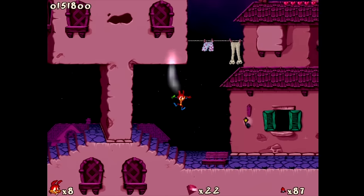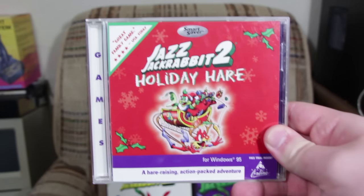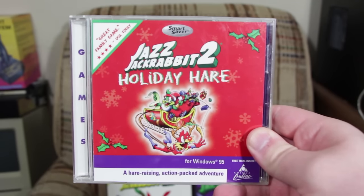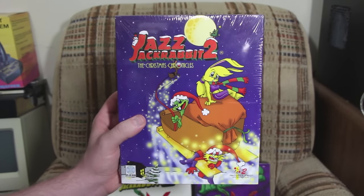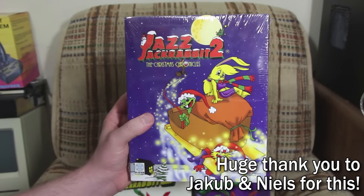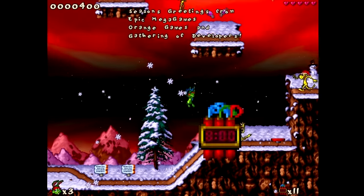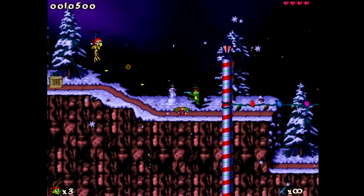There ended up being some expansions and spin-offs in the following years. First up is Holiday Hare 98, a set of Christmas-themed levels in the vein of the previous Holiday Hare games for Jazz 1. It was released in a jewel case in the US, but also saw a very limited boxed release in Europe as The Christmas Chronicles with some extra content included — an extremely rare thing to find. These additions give you three levels of Christmas-themed goodness with everything covered in snow, Santa hats, and Christmas lights, acting as a fun little holiday diversion and promotion for the full game.